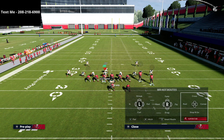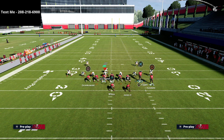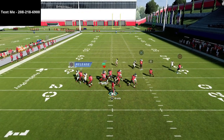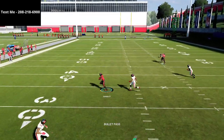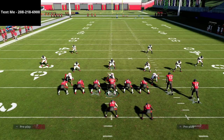The Texas play is another great example — with seven-man protection, motion Circle outside and he takes all the flats with him, then you've got the Texas route coming underneath. You have to understand pass protection and understand the pressure they can send so you can pick it up and easily dot your opponent. Thanks for watching. If you want my full West Coast offensive guide, you can get that for free by texting me at 208-218-6900.